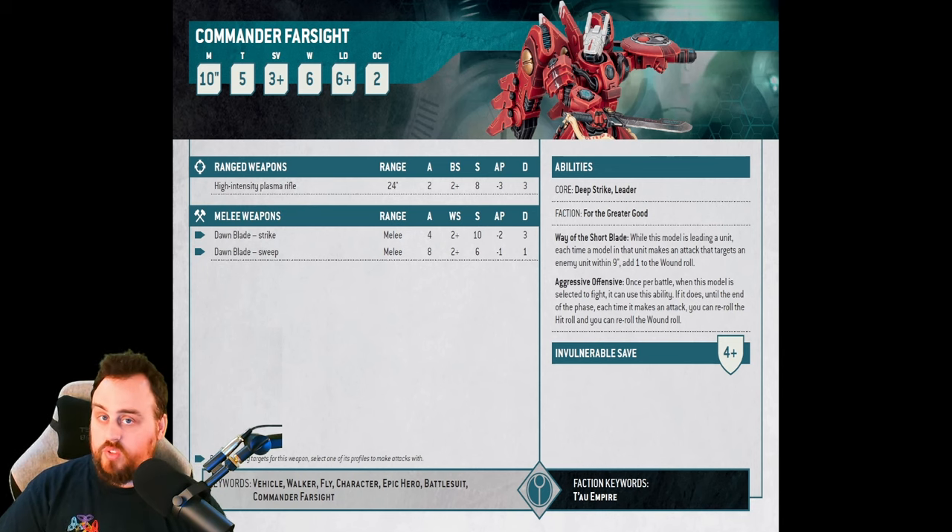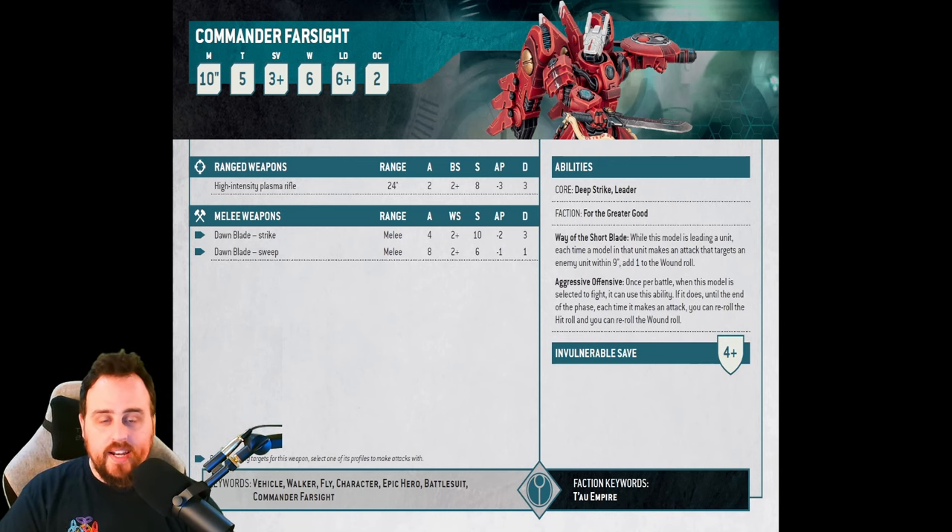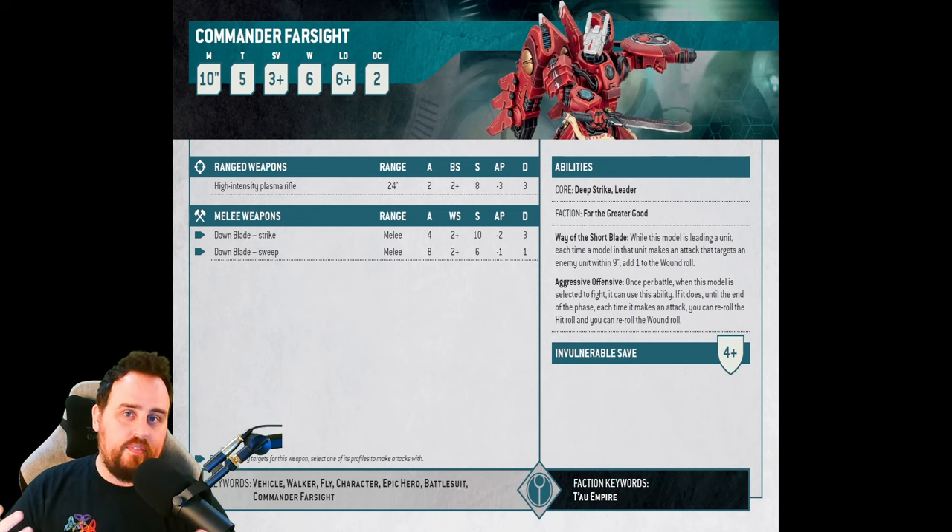If he's only as good as a Crisis suit, you ask, why the extra cost? Well, for one, he is a Commander, so he does everything on twos. His high-intensity plasma rifle is, for all intents and purposes, just a plasma rifle that shoots twice — very good hitting on twos. It's not something you rely on to do everything, but it's quite nice; it'll pick up some Terminators or whatever.